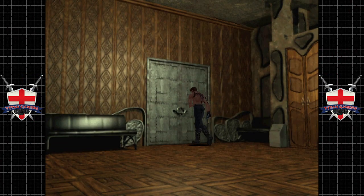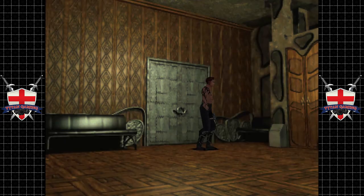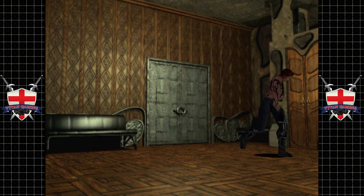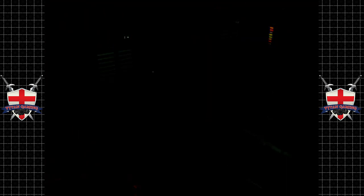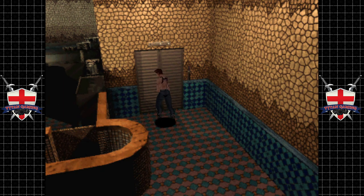Hey guys, welcome back to Vampire. When we last left off we shot a load of werewolves in the face. Apparently we found some more potent darts and we found the museum key. So we were just about to go back to the museum. Had to cut the last video off pretty quick because the missus came back, and by the time we got settled we were pretty much out of time anyway.